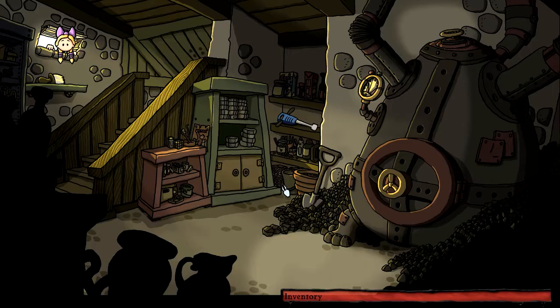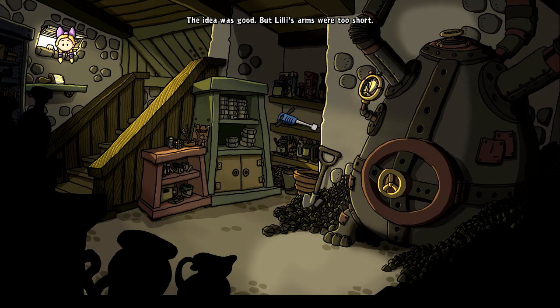Then click on this cellar window, and there are several things in here that you can't grab, right? Like this air hammer, for example, and if you click on it, it tells you Lily's arms were too short.